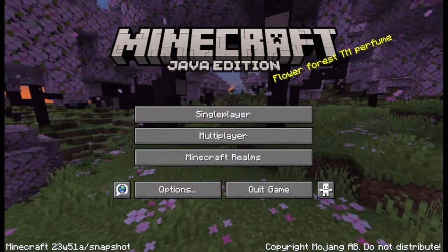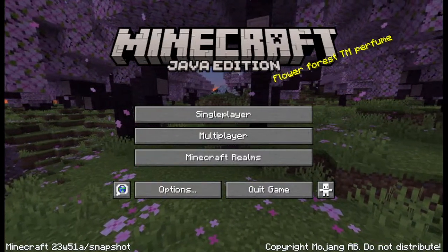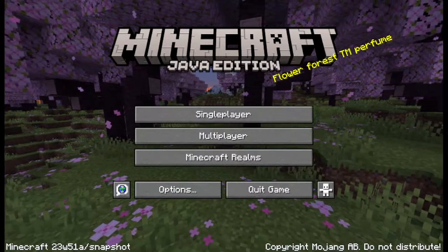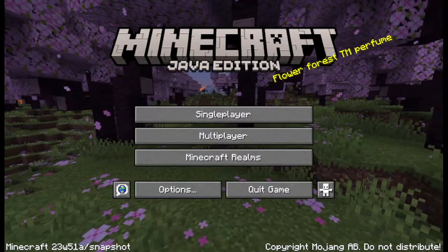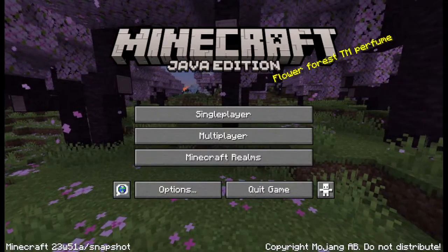We have the armadillo and the wolf armor now included on the snapshot. Yes, brand new snapshot is here again.